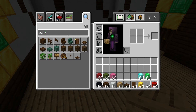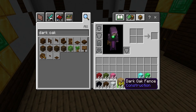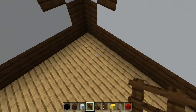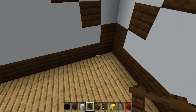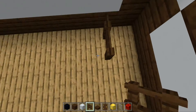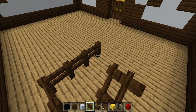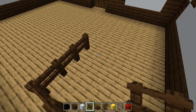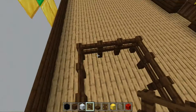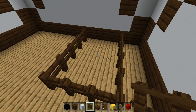We need dark oak fence like I told you earlier. We're going to replace the oak planks. Now we're going to put a sign which says what type of product it will give you — meat or something.